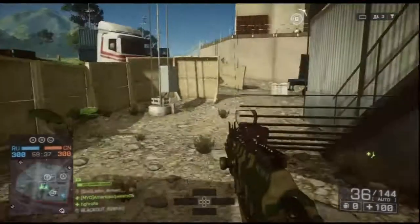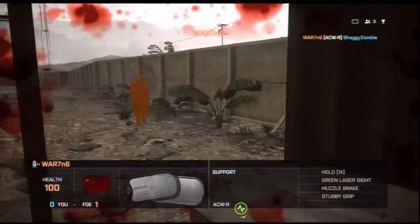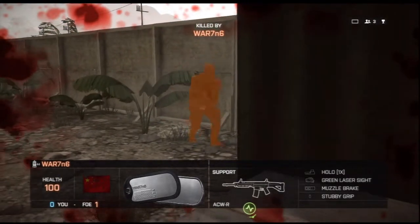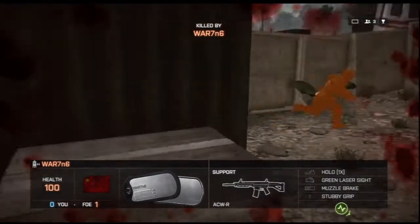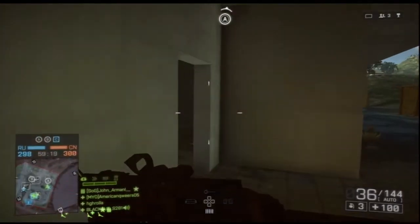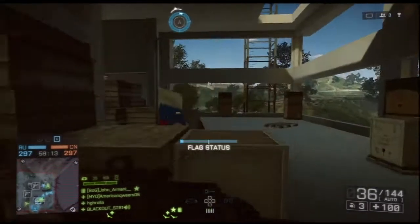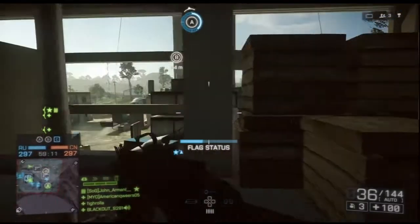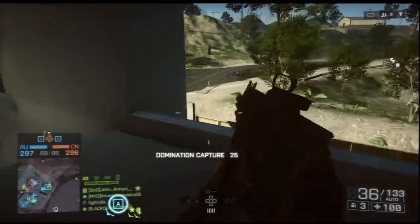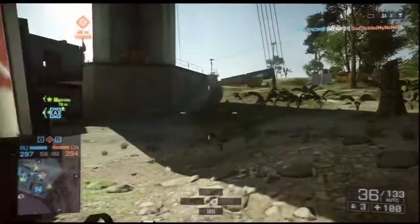Shaw229 says use the Ace-21 CQB with the Coyote Sight, green laser sight, folding grip, and heavy barrel. Then use a pistol — the CZ 75 — with ghost ring, green laser sight, and compensator. I didn't have the green laser sight unlocked for the CZ 75 so I just put on a regular laser sight. He also said use a boot knife and the combat medic perk. The heavy barrel he told me to put on here is just awful — I've never used a heavy barrel in BF4 before.